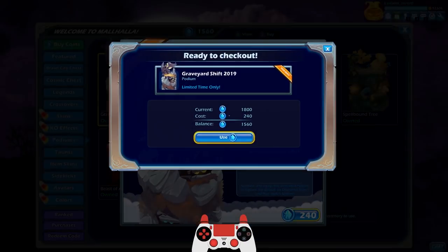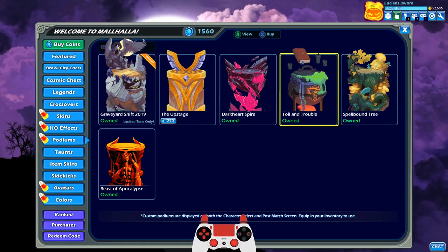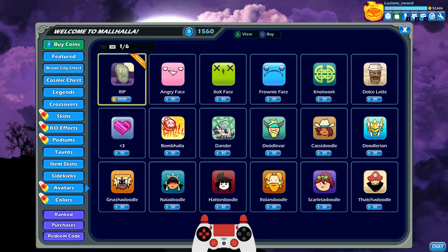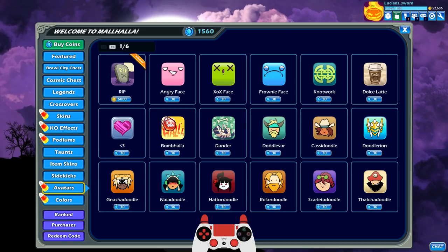It's pretty cool. I'm going to go ahead and get it. It's a little bit similar to Spellbound Tree, and to be honest I like the Toil and Trouble better. But for the purpose of this video we're going to use the Graveyard Shift. And then they also have the Rip Avatar and the Pumpkin Pyre Avatar, which I already have equipped. Not going to use my coins on the Rip Avatar just because I'm saving my coins so I can get black colors with all legends, and black colors cost 25,000 gold.